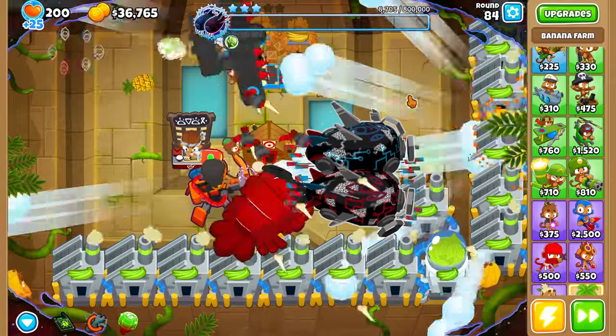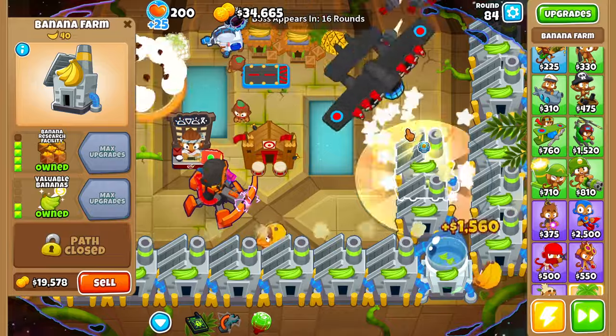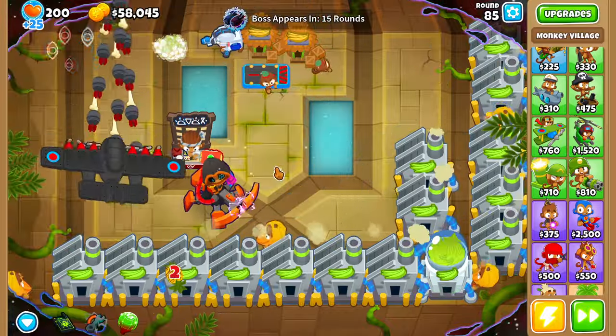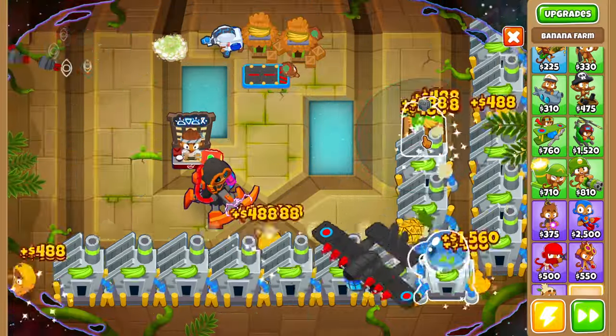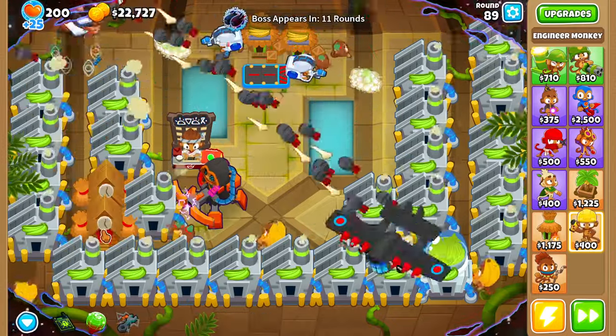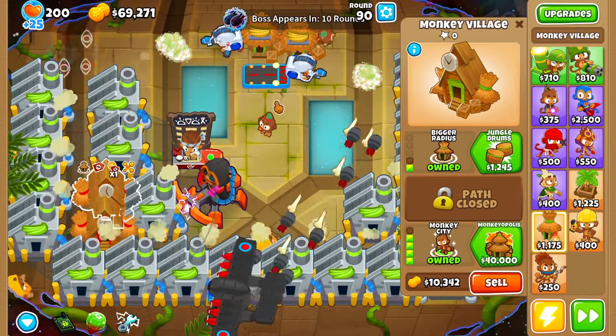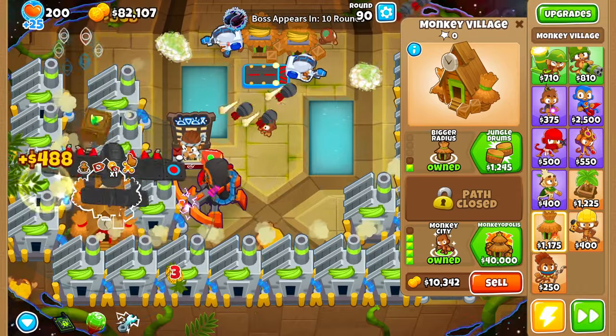Round 84, we just have a little bit of health left — and there we have it, we've officially beaten the tier 3 boss! From this point on, the only thing we'll be doing is buying BRFs to make more money. Round 89, we're going to buy an engineer monkey and upgrade it up to an overclock. We also bought two monkey villages upgraded to monkey city.